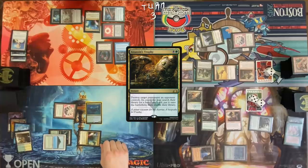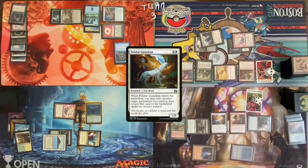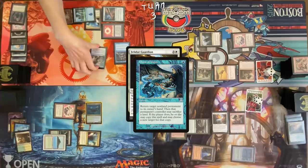Resolve Assassin's Trophy, go get a basic land. I can just cast Felidar Guardian from my hand. Are you paying for Rhystic Study? Yes. I think we are at death here — I can win from here. I am not prepared to concede yet. I'm going to blink — choosing to blink Birthing Pod. With the ability on the stack, Chain of Vapor Birthing Pod. What I really should have done was bounce the Dockside Extortionist back to my hand by making a copy of Chain of Vapor.